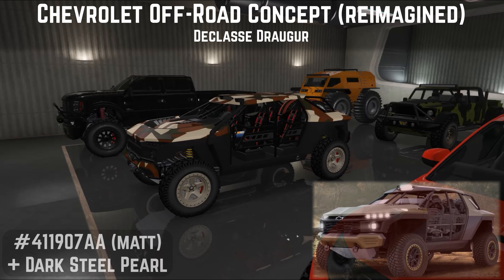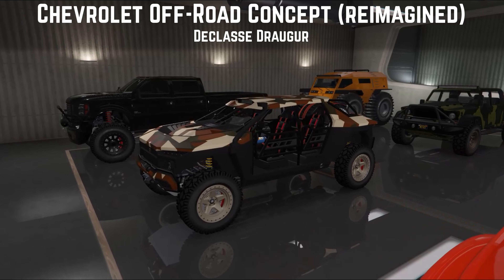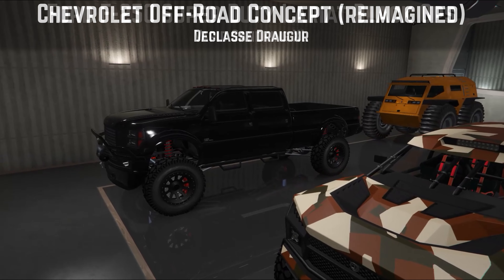Next we have the Drauger, which is based on what used to be called the Chevy Beast — a fantastic name, but for some reason they couldn't use it, so it became the Chevrolet off-road concept. I believe this is the best off-roader in the game for off-road racing and it looks really, really good with loads of customization. The problem is if you want to build real-world stuff, you're left with only one build for the car, which is a bit sad. So for 2023 I reimagined it — I gave it a PPF wrap, a camouflage wrap, just as something different to do with it.